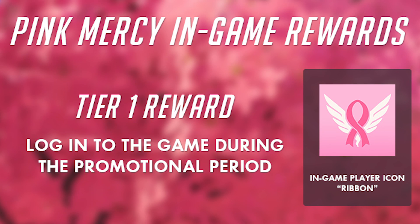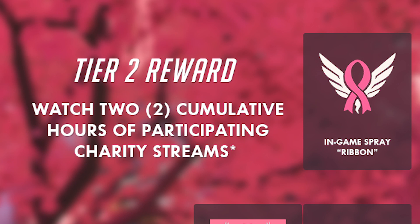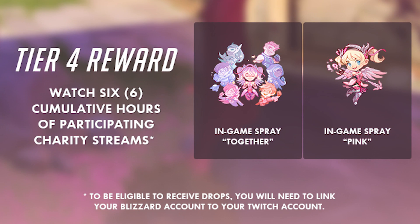Looking at the different reward tiers: Tier 1 features the in-game Ribbon player icon, and you simply get it by logging into the game between May 8th and May 21st. Tier 2 is the Ribbon Spray, unlocked by watching two cumulative hours of participating charity livestreams. Tier 3 is the pink player icon and cure spray from watching four hours of livestreams. And Tier 4 is the together and pink sprays, unlocked by watching six hours of participating livestreams.